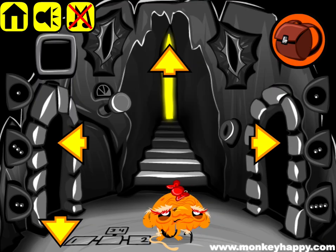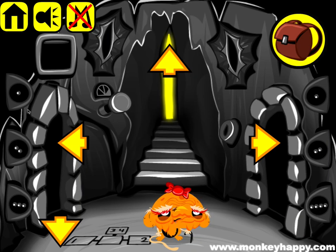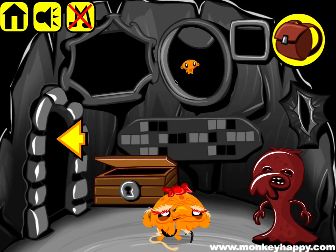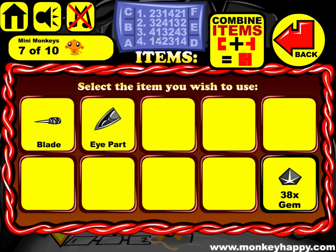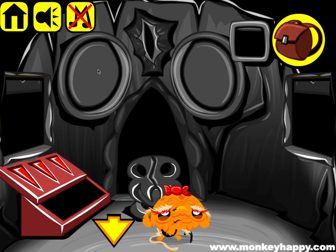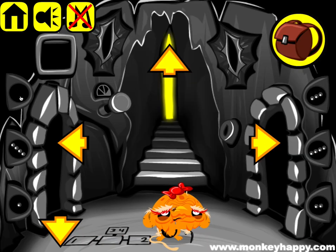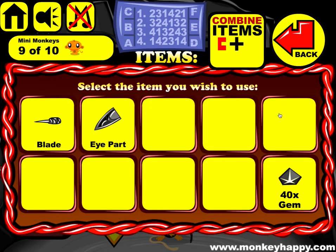Second door is: 3, 2, 4, 1, 3, 2 — 3, 2, 4, 1, 3, 2. That opens up that door. Now door three: 4, 1, 3, 2, 4, 3. And door four: 1, 4, 2, 3, 1, 4 — 1, 4, 2, 3, 1, 4. That opens up that.